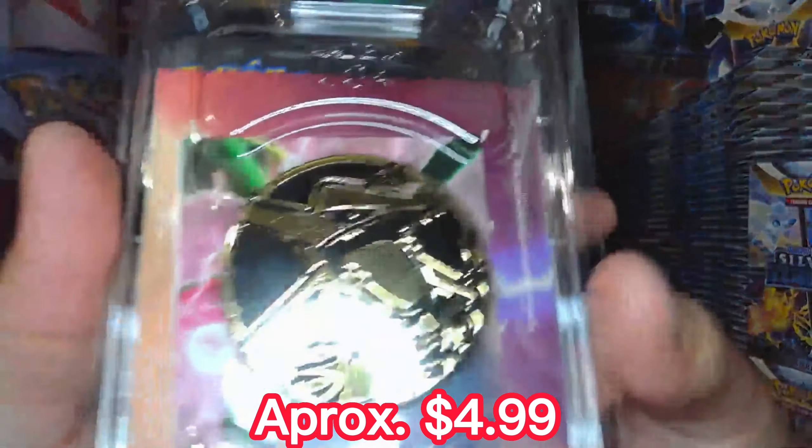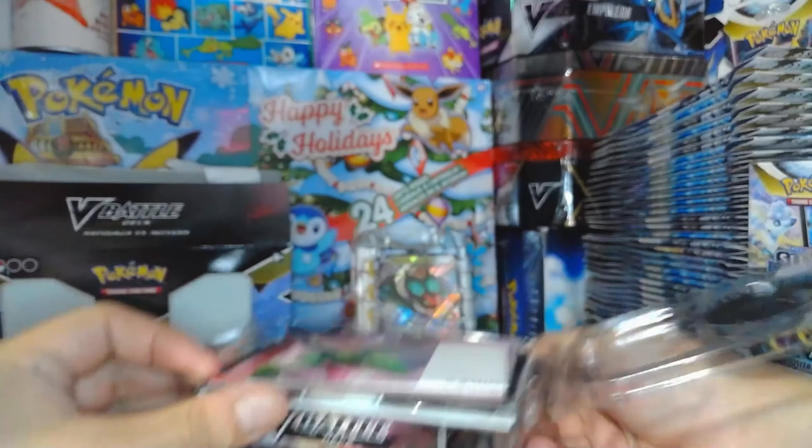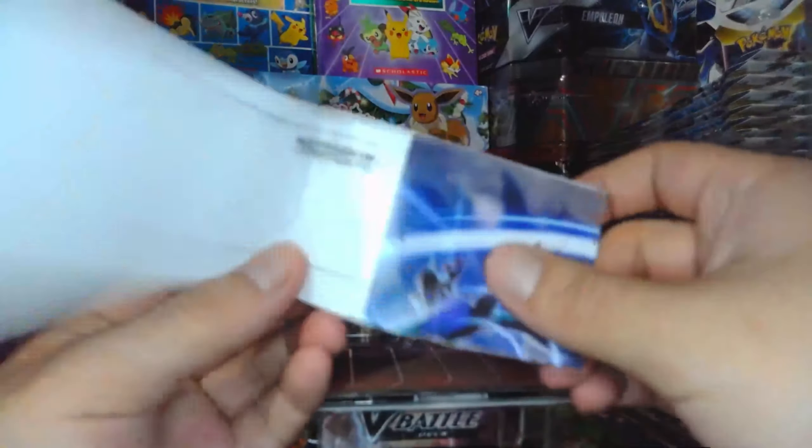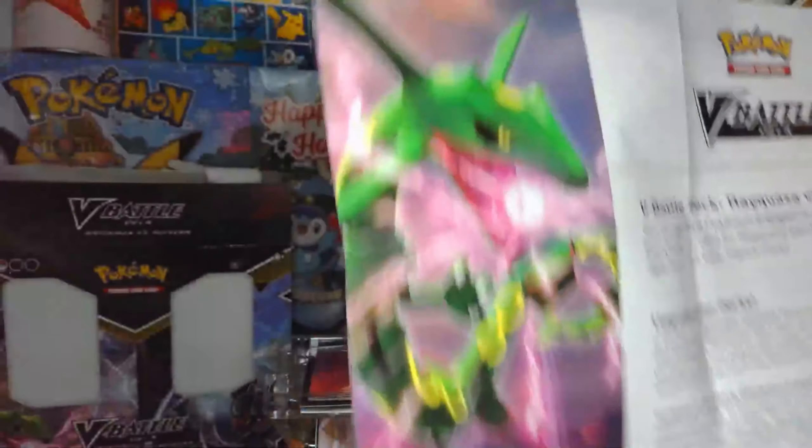Very nice, very nice. You get the battle deck which is just papers telling you how to play, how to upgrade, how to find new people, how to fight. And here we get the mat they give you — the mat for your playing field. Your deck pile, animation spot — it shows you how to play.